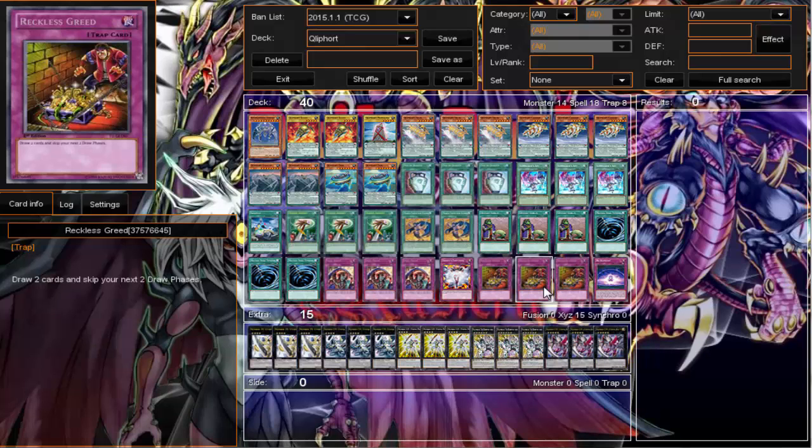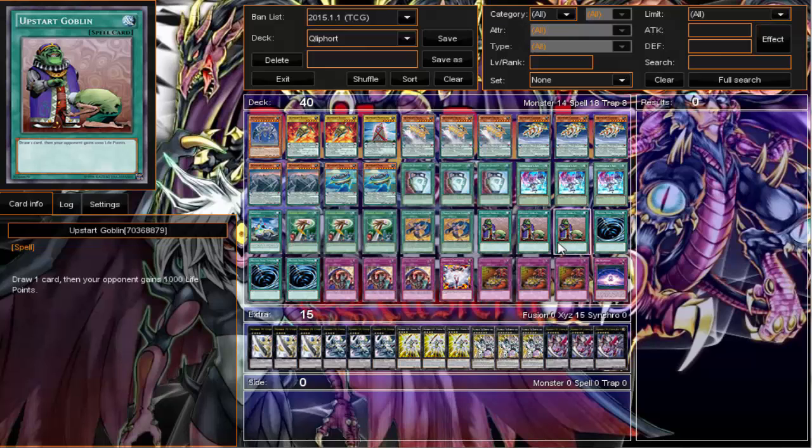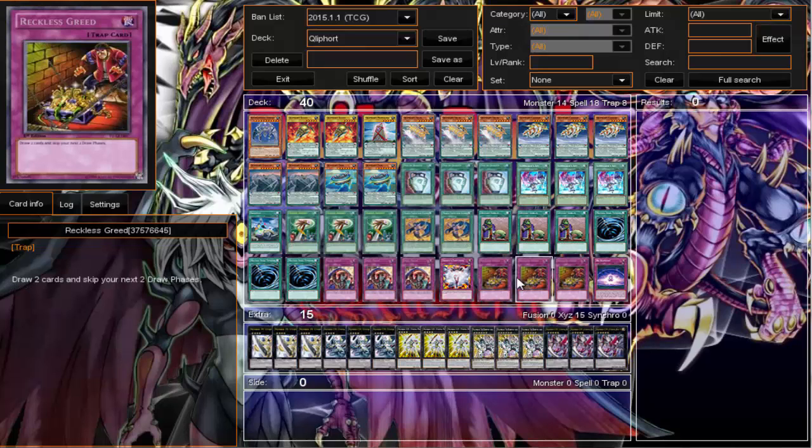It doesn't really seem like I need to floodgate it up. The whole world didn't come crashing down just because I had one Vanity's, so if the TCG limits it too that'd be great. The Reckless Greeds I'm probably going to take out for some more back row. It seemed okay when I had the double, but I didn't even play it, and single Reckless — nah. I was thinking I had to keep drawing to get to my cards fast, but that didn't seem like the right route.